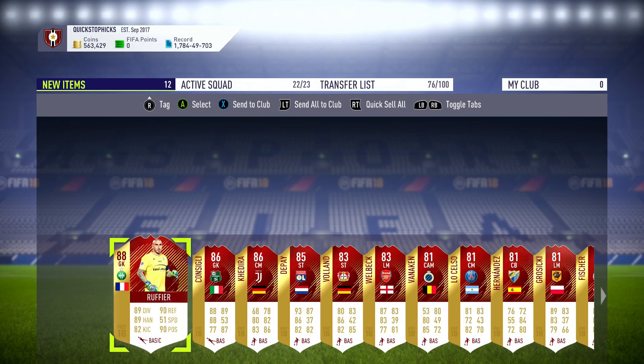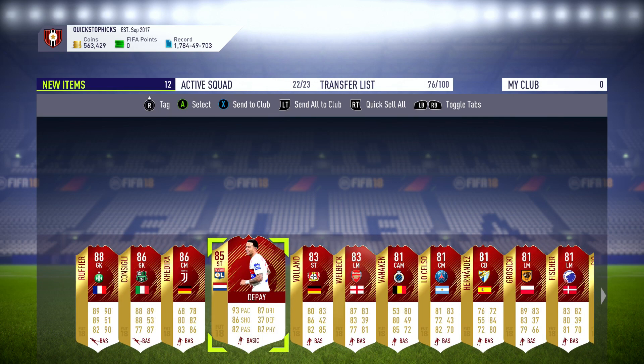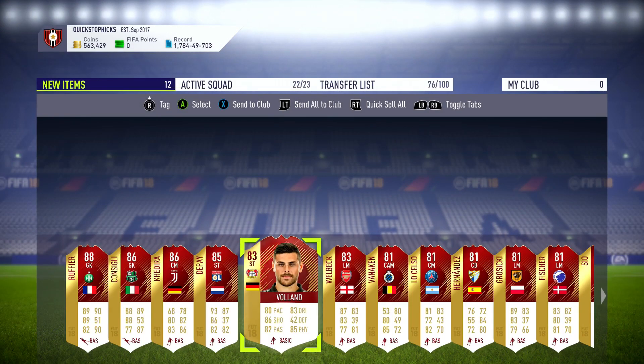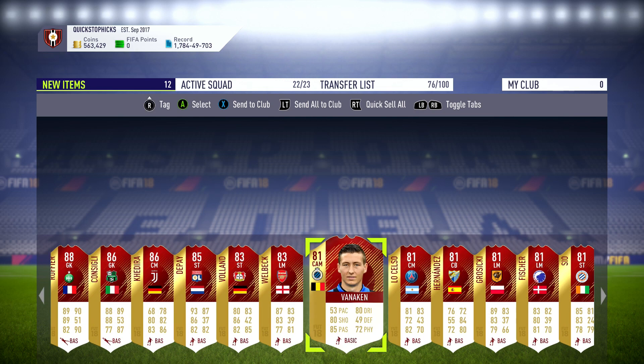Let's look at what it's like in the club. So there it is: 88 Rufi, 86 Consigli, Kahedra, the Poi. We'll have a quick look at the Poi stats to see if he's actually usable: three-star weak foot, four-star skill moves, stamina 83 - okay, good. Balance though - stick an engine on him, he could be doable. Voland, Welbeck, and then it all goes downhill after Danny Welbeck.